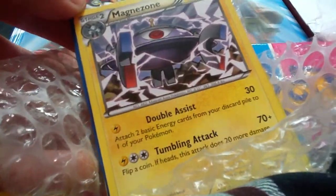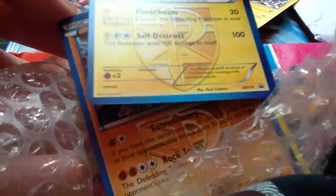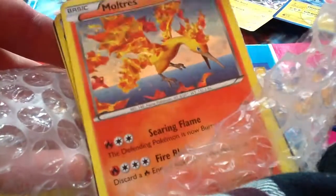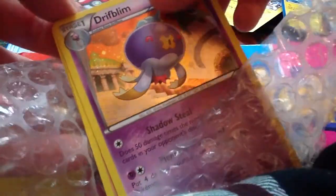And then these are all the extras — there's so many, so thank you so much for all these extras, they're amazing. Magnezone, Electrode Hollow Promo, Landorus Hollow Promo, Moltres Hollow Promo, Lucario Reverse, Watchog, Beedrill, Zubat Reverse Hollow, Amoongus, Drifblim Hollow Promo.